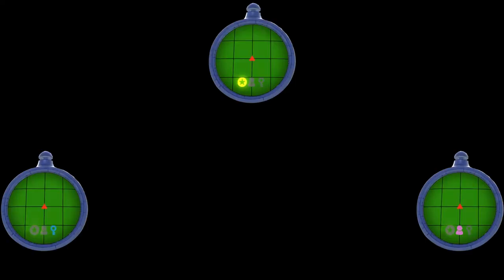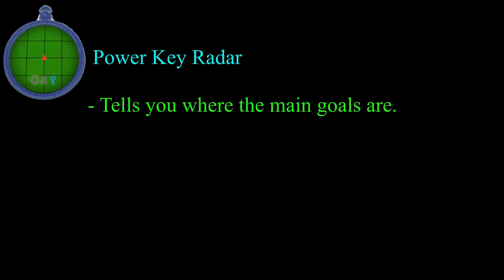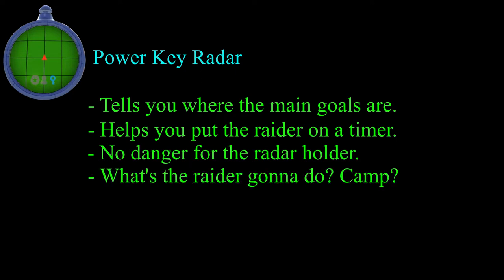The third most important radar is the Dragon Radar. The second, the Civilian Radar. And the first, the Power Key Radar. The Power Key Radar is imperative to a swift game. Knowing where the keys are allows you to plant them as early as possible, and if you can get to the defense stage early, the raider may not be in their final form. The person with the key radar doesn't need to plant the keys — just find a key in an area and move along. Leave it to your teammates without radars to plant the keys, allowing you to gather them all as quickly as possible. This radar is also the most useless for a raider, since the keys can't help them become more powerful at all.